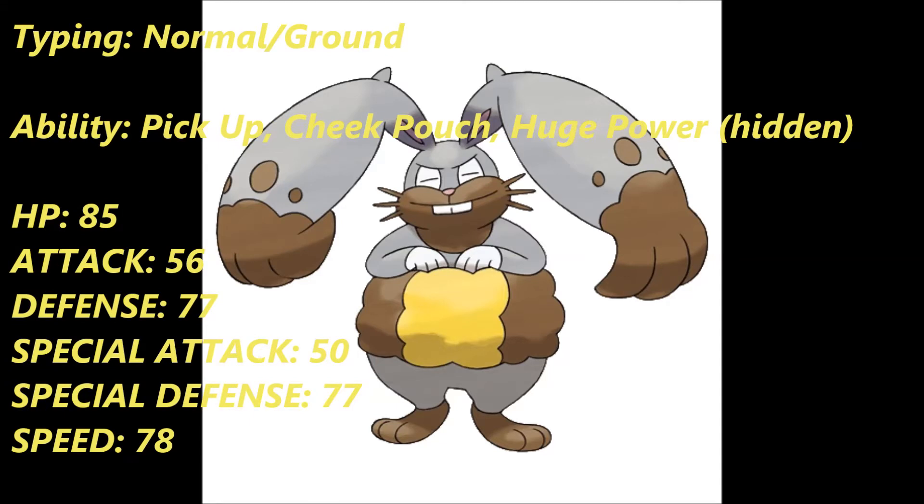With Diggersby, as I've already stated, its typing is Normal and Ground, which is very unique — I believe it is the only type combination of its kind. This is very convenient because it is completely immune to Ghost and Electric types, and has a resistance to Rock and Poison, which is pretty good. So this guy resists Stealth Rocks, which is absolutely awesome right off the bat.